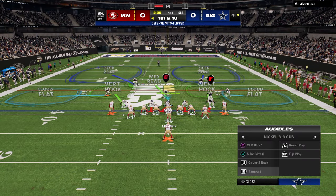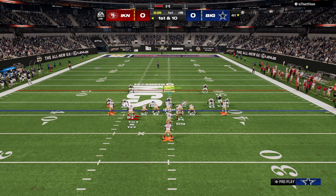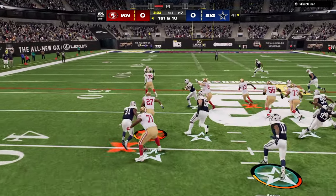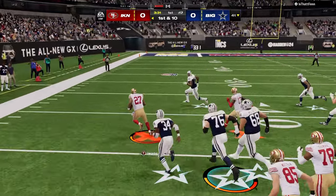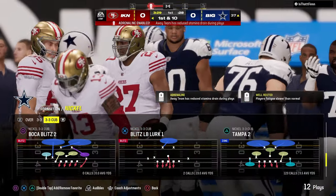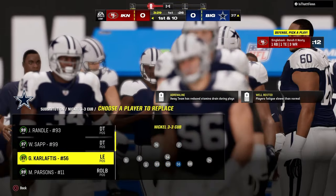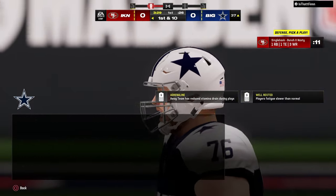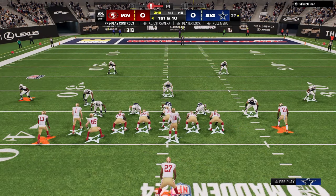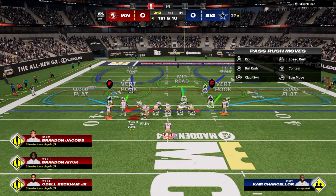He's coming out in some pistol — this is another reason why I love this defense. There are so many reasons why this 3-3 Cub is good. This defense will stop the run — it's not as good of a run defense as 6-1 in my opinion, but it will stop the run 100%. So we're going to load up over here to try to stop the run, not really worried about the pass because we want to make him have to throw the ball.